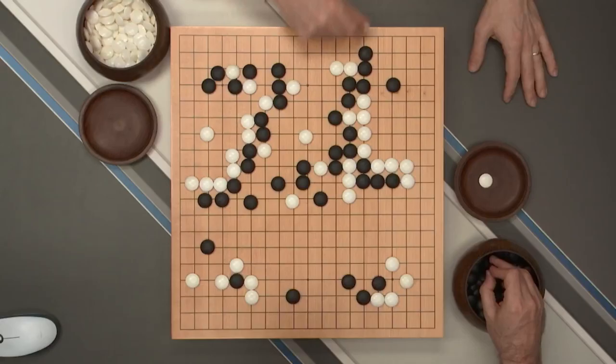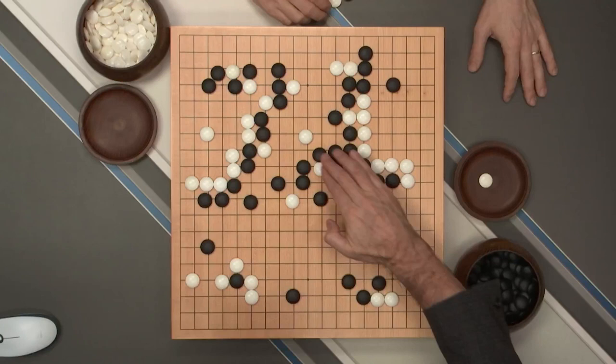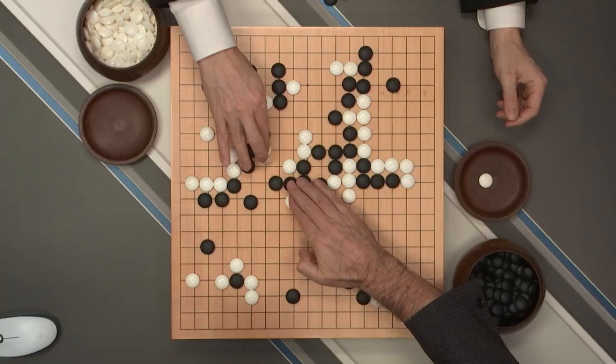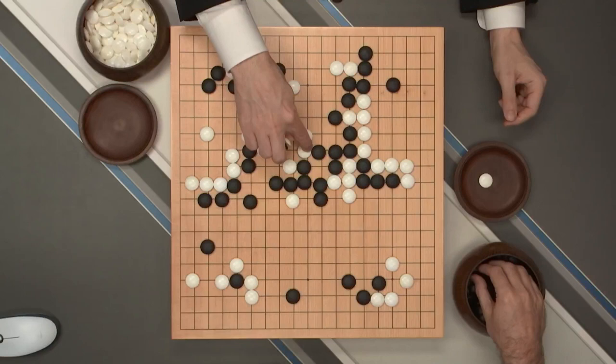Basically, if black plays here, it means that white will get that extra forcing move here, which sets up the capture here of the two black stones — not really paying very much for it. Capturing these two stones would give white a victory. In actuality black played here, white pushed through here, black covered, and white cut. Now at this point it's still not clear what's going to happen. If black takes the one stone, white can force with this and again white's got the three forcing moves needed. So white can cut here and capture the two stones.